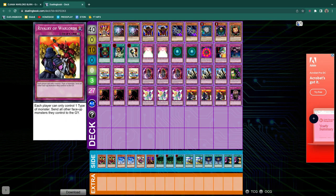They work together under Rivalry of Warlords, which says: each player can only control one type of monster; send all other face-up monsters they control to the graveyard. So those are the Machine monsters that you're trying to set up on your side of the field.